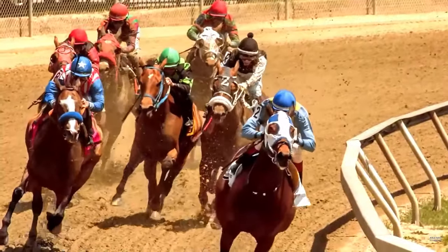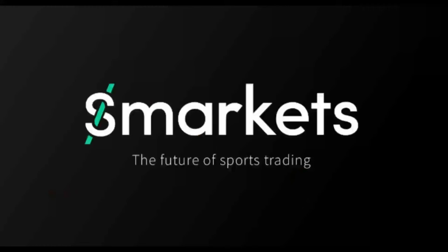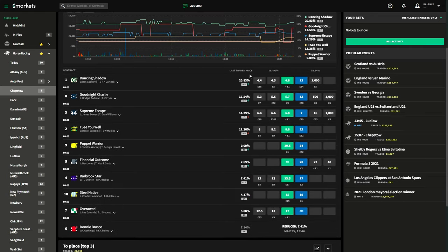Now we have an understanding of the key principles, we can put it into practice. Let's go over to Smarkets. Here we're looking at the Chepstow 7 minutes past 2 race — it's 3 miles, 6 furlongs, 130 yards, going in about 18 minutes. We're going to start picking the horses and putting lay trades on each horse.